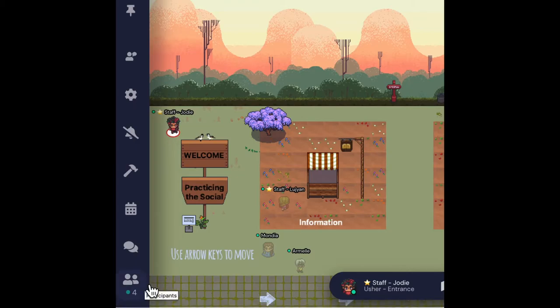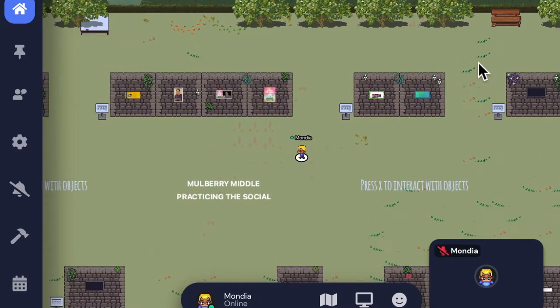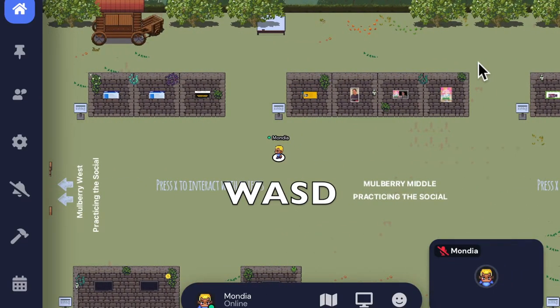Welcome to Practicing the Social Gather Town. To locate yourself, select the mini-map on the bottom of the screen, and to close it, press X. To move, use either your arrow keys or the WASD keys.